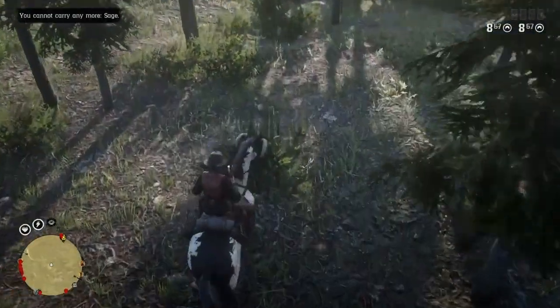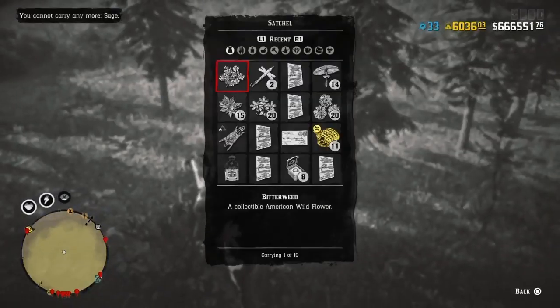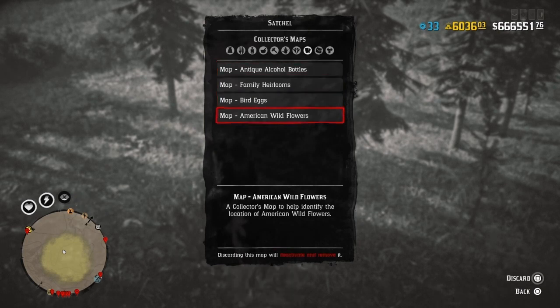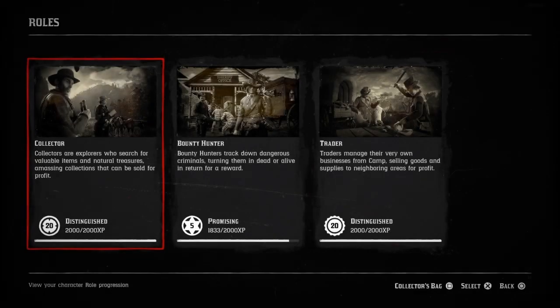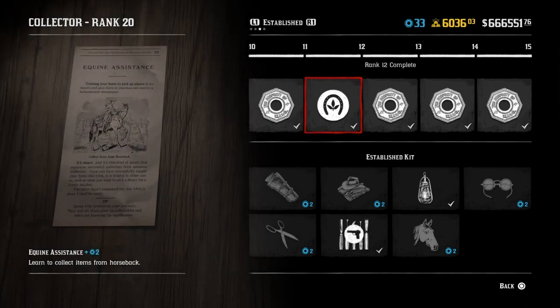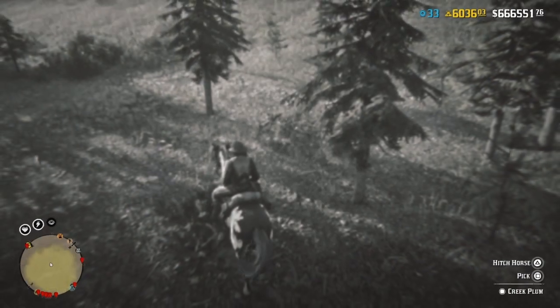Welcome to Game Bro VIP. Today I'm going to be showing you how you can pick an unlimited amount of any plant in the game. First I'm going to show you how to do it with the collector item American Wildflowers. The first thing you'll need is this map, and secondly make sure you are level 11 in the collector. Once you're level 11 you unlock a perk that allows you to pick plants from horseback.